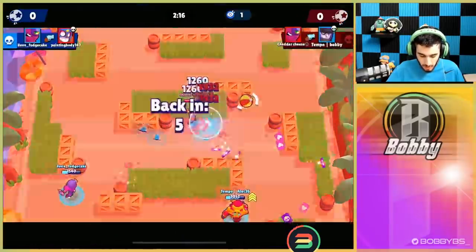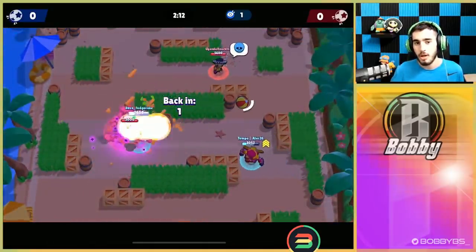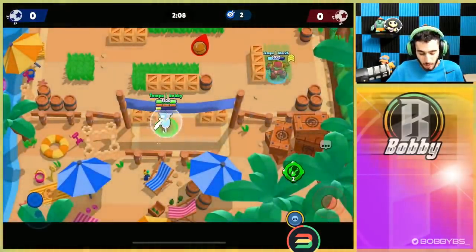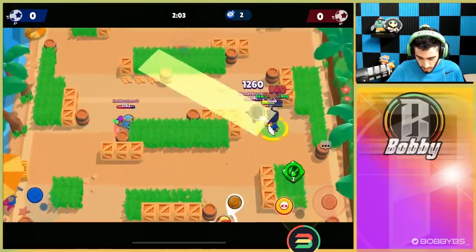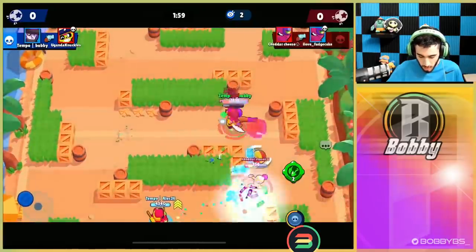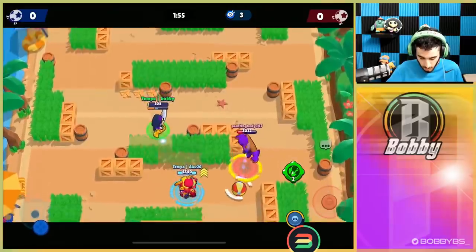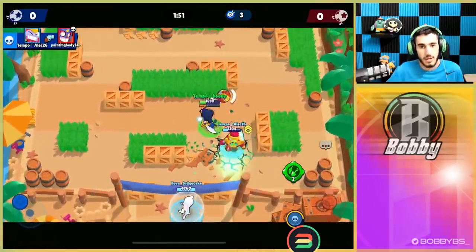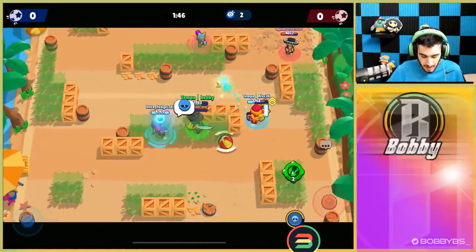Obviously with Mortis you can dribble - that's what Mortis is most famously known for in Brawl Ball, or being the bad random teammate. But that's not at all what you want to do with Mortis. If you have a clear goal with dribbling then obviously go for it, but that shouldn't be your goal. You want to be getting bats and getting kills, because you actually are pretty good at getting kills with Mortis.